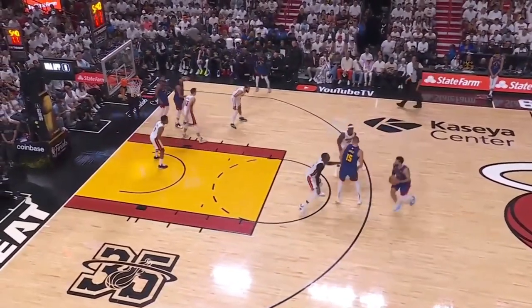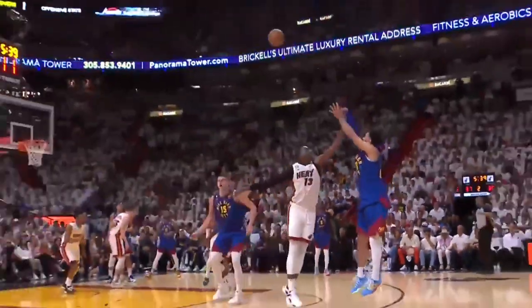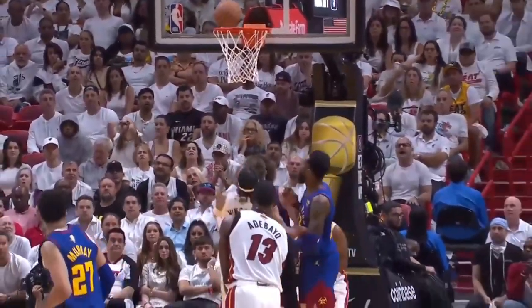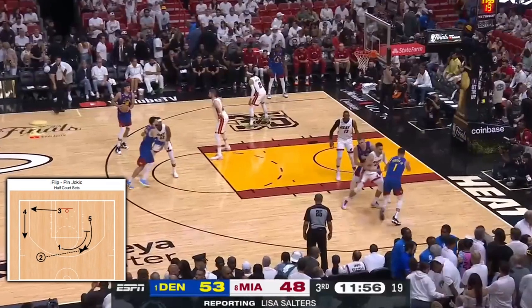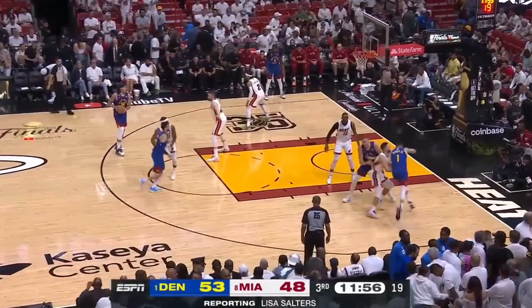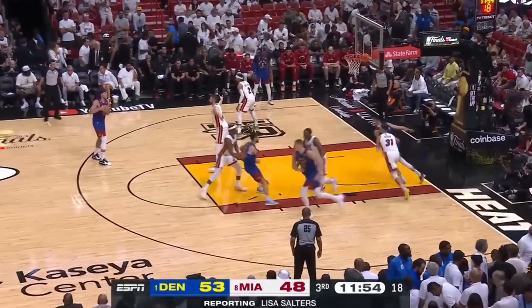Game 3 of the Finals was a back-and-forth affair in the opening half, but to open the 3rd, Malone set a tone for what would be a 24-minute stretch in which he dominated the coaching battle. The Nuggets run one of their go-to actions called flip-pin Jokic — Gordon's acting as the 2, and after a Jokic cross-screen on Porter, which gets him to flip from the right to the left wing, Murray then sets a pin down for Jokic.